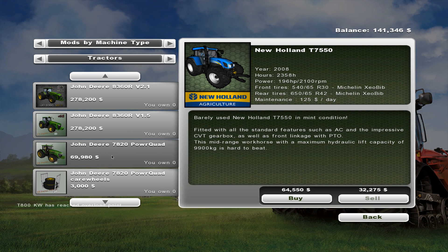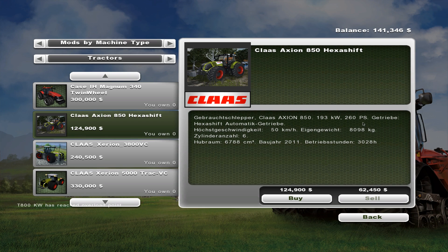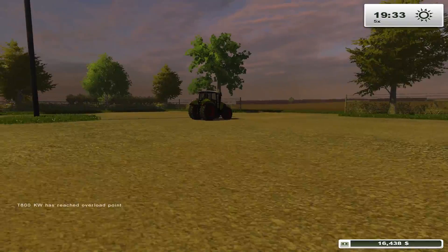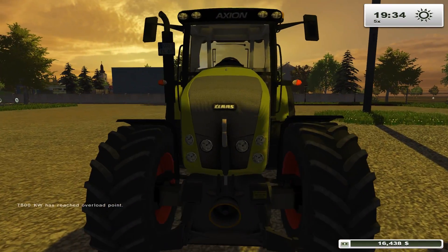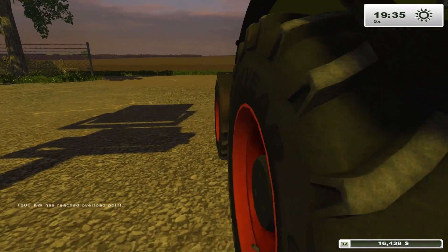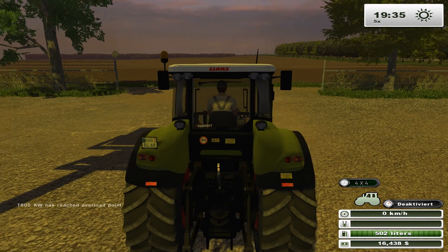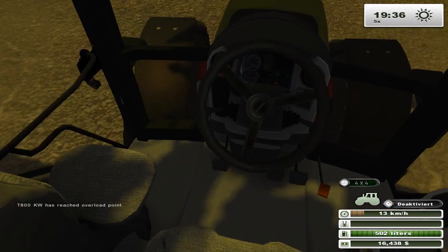I think we're gonna buy the Claas because it's a really nice model, and I'm pretty sure it doesn't have weird wheels. It's 260 horsepower so it'll be able to run just about anything on the farm. Let's go ahead and buy that. It doesn't work with the manual ignition mod. There you go - Claas Axion, 260 horsepower, a nice powerful tractor. It does have a handbrake and I believe it's Enter to start. It makes funny sounds too.